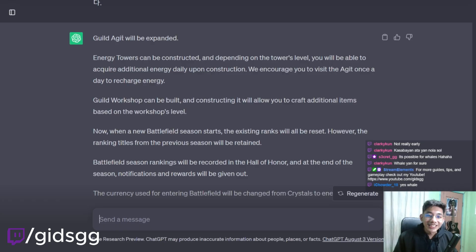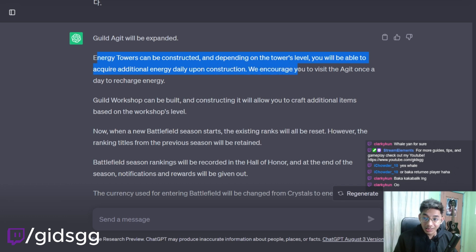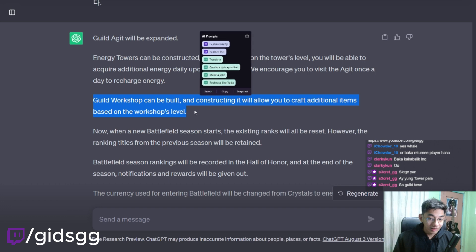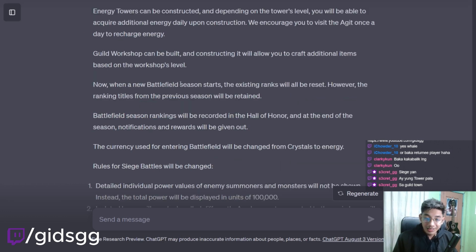Guild Agate will be expanded. Energy Towers can be constructed and, depending on the tower's level, you will be able to acquire additional energy. This looks like Guild Town. Energy Towers in the Guild Town. Guild Workshop can be built and constructing it will allow you to craft additional items based on the workshop's level. Craft additional items — we don't know what kind of items. Or is this just the profession items? If so, that's gonna be really good.